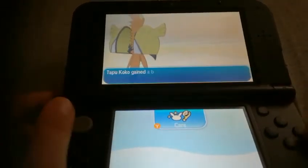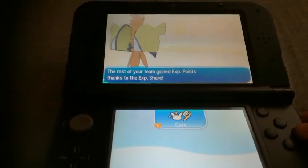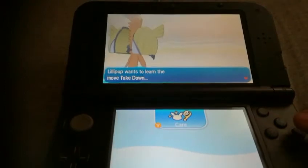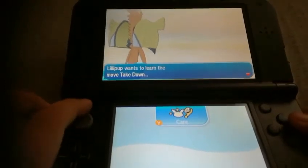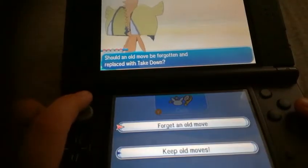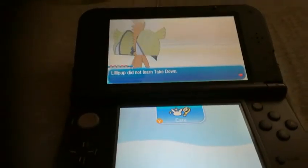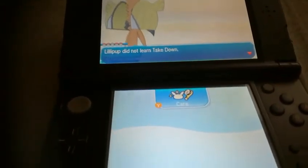So now you can go back and talk to that lady. And then you will be able to trade your Phanpy for the Happiny. So now you have the Happiny.